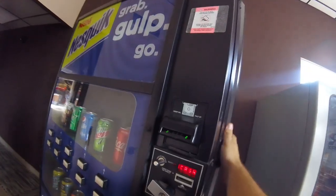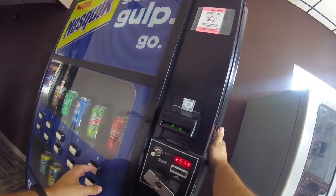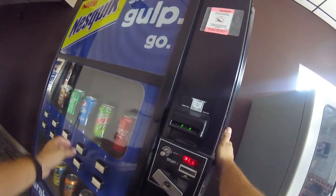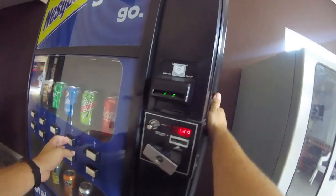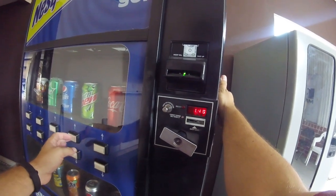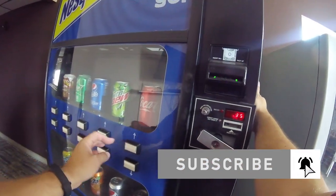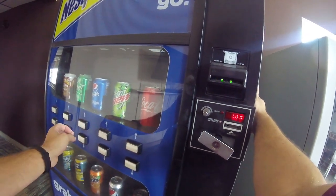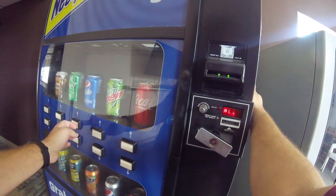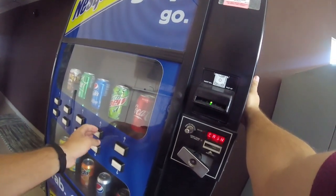First thing we're going to do is put it into menu mode and go to the price, changing it from two dollars back down to one dollar. We're going to be running some tests using dollars, and ultimately we want the price back at one dollar per can. I get the price set, hold the save button down for two seconds, and we're back to the main menu.